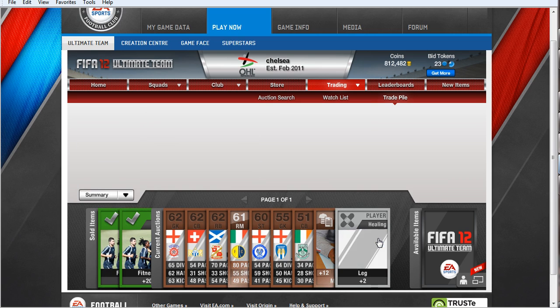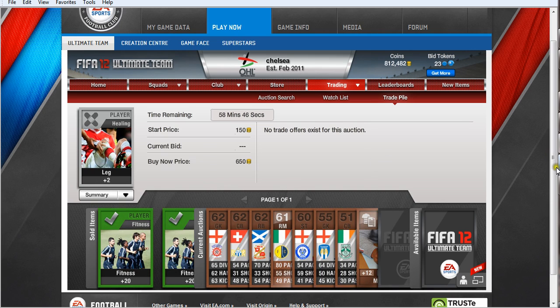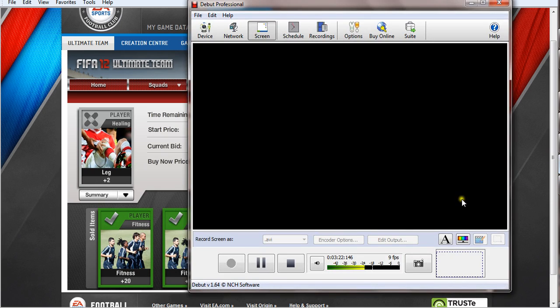And player healing — I put it up for the cheapest of the leg healings for silver, and that's 650 buy now. So that's a nice profit on both the packs. Thank you, hope you enjoyed, and goodbye.